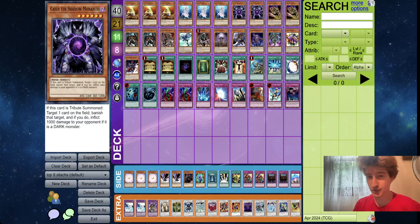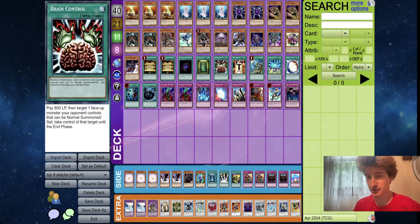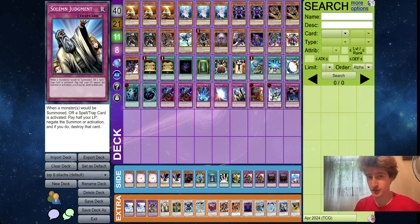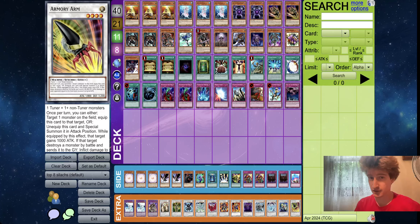We've got the Dark Armed Dragon, double Kaius — only on two. We're not on any Instant Fusion shenanigans, so enabling it isn't quite as easy. And then a Return from the Different Dimensions standard spell trap lineup. I think it's a really good list of the zombie deck.